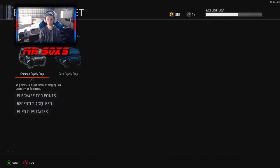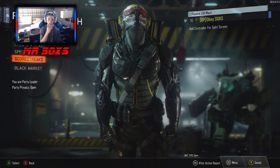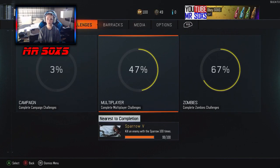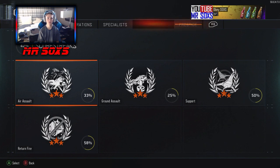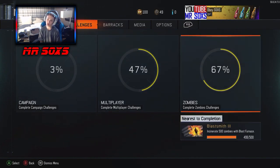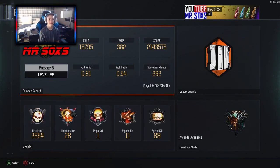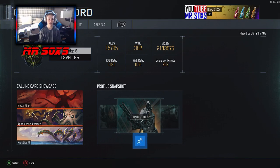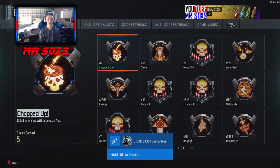I currently have 49 crypto keys, saving up for another supply drop opening. Looking at my stats: 47 complete multiplayer challenges, 67 zombies challenges. In the barracks I have 15,795 kills, 382 wins, a score of 2,143,575, score per minute of 262, a 0.54 win-loss ratio, and a 0.81 KD.